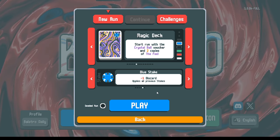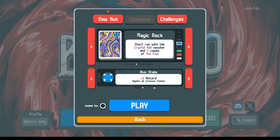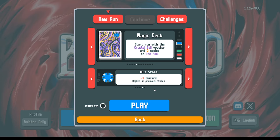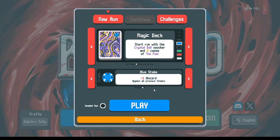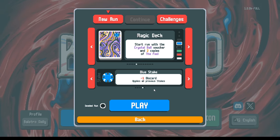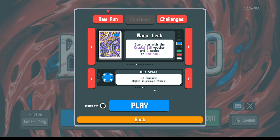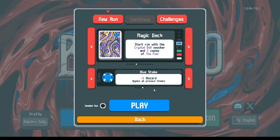If you have minus one discard and you're burning extra hands, you have access to less money, and it snowballs on you — less money for jokers, less money for booster packs. So maybe on blue stake and higher, let's be a little less greedy, a little less ambitious. Maybe we don't play straight flushes at all. Maybe four of a kind we can still do eventually, but maybe we don't play four of a kind early in our run until after we've done some kind of deck modification.